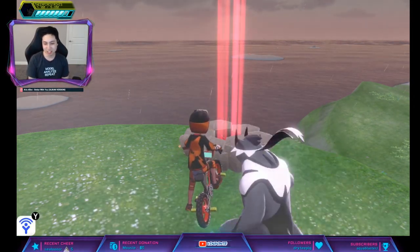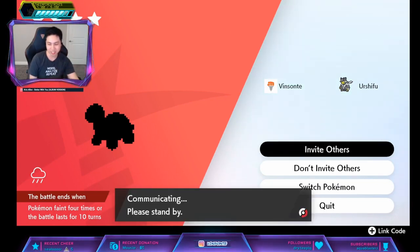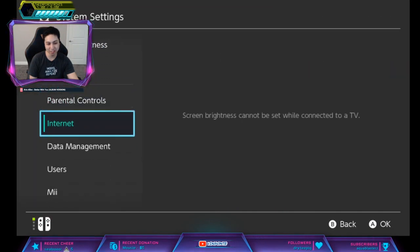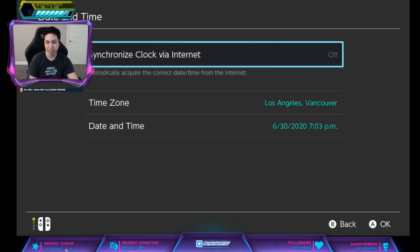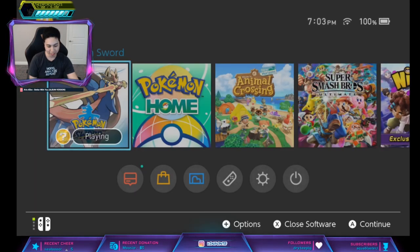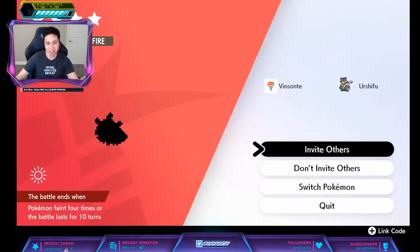What you're gonna do is throw a wishing piece in, and then do the time skip trick: go to Invite Others, press Home, go to System Settings, System Date & Time, increase by one day, go back, and quit. It'll reset the den, and you keep doing this until you see a Talon Flame.